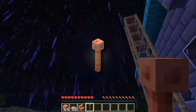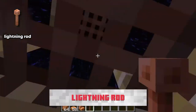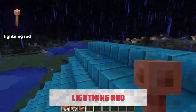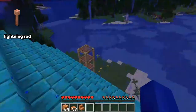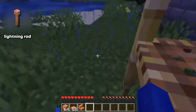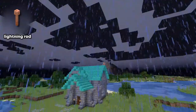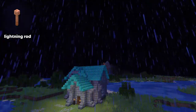We have another new item called the lightning rod. You can probably assume what it does — it attracts lightning during a thunderstorm. The example the devs used was that you'd put it on top of a wooden house, and during a thunderstorm, the lightning would hit the rod and wouldn't hit your wood house, lighting it on fire. I think this is a pretty cool addition. I don't really have wooden houses light on fire much during a thunderstorm, but if you have bad luck, here you go.